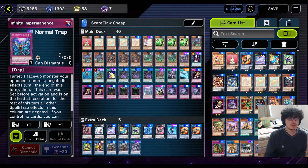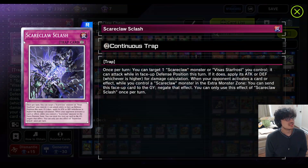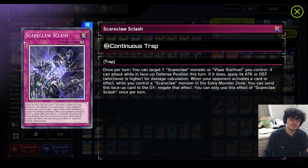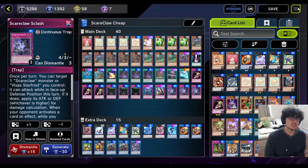Another good card: Infinite Impermanence — comes in the bundle deal. Same with Solemn Judgment, which negates anything but you pay half your life points, so it's a big cost but you can stop your opponent from doing anything. And finally Scareclaw Slash — it's cool because it's kind of like a negate. If this card is face-up and you control your boss link or even the link 1, you can send this card to the graveyard and negate something your opponent does. The only catch is you have to activate it early — as soon as you set it and your opponent draws for the draw phase, try to activate it. Because if your opponent activates something while this card is still set and you try to flip it up, it's not going to negate.